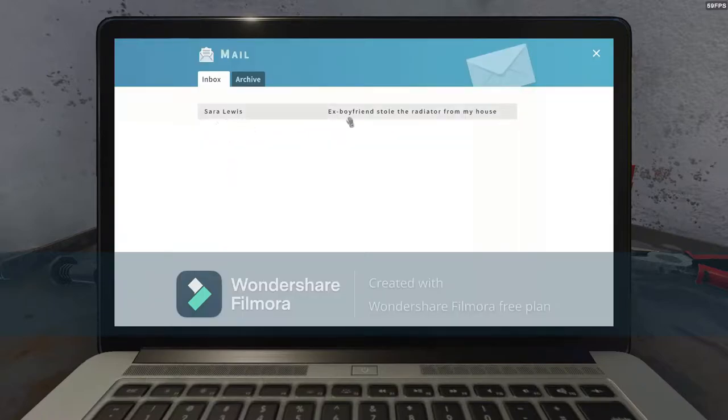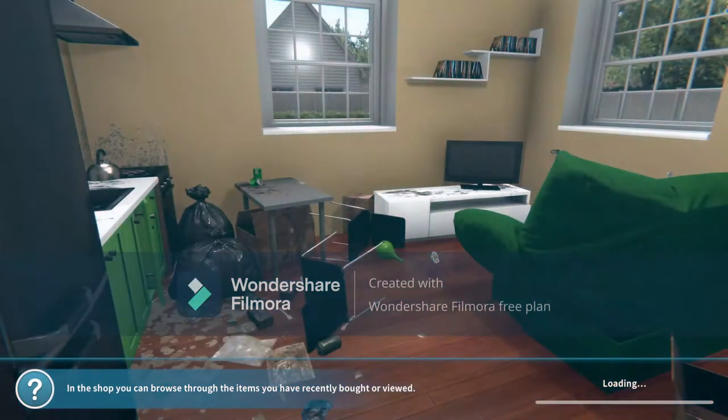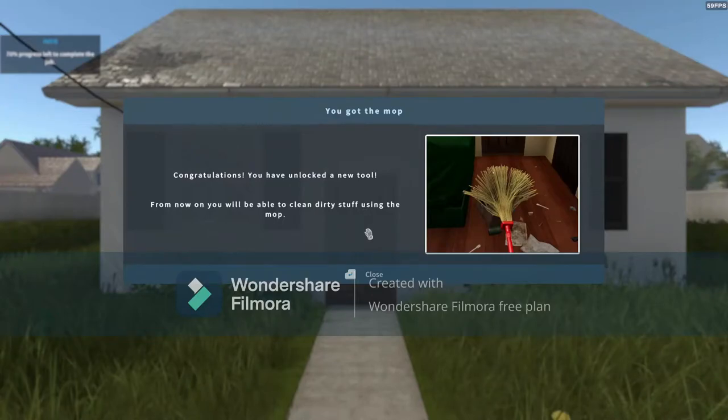We got one email — ex-boyfriend still radiated from my house. Pretty much we're going to have to clean up the house and replace the radiators. All we need to do — so let's go ahead and accept that. Let's go to the house. I'm going to go in, we're going to look at the house, and then I'm going to do some cleaning and I'll be back with y'all.